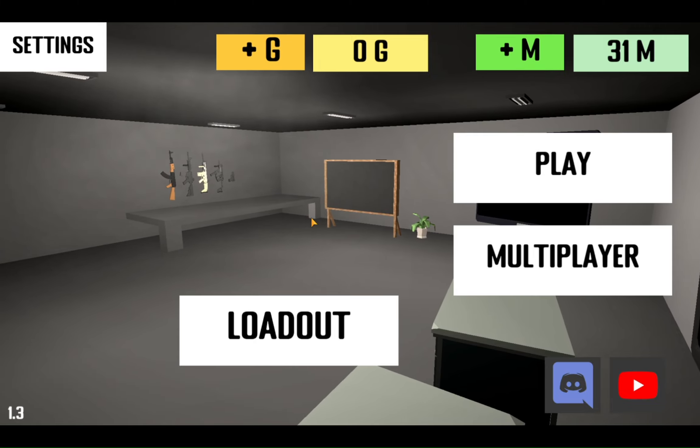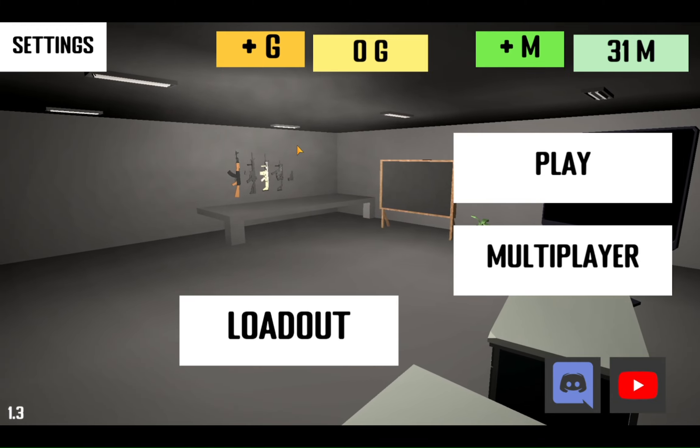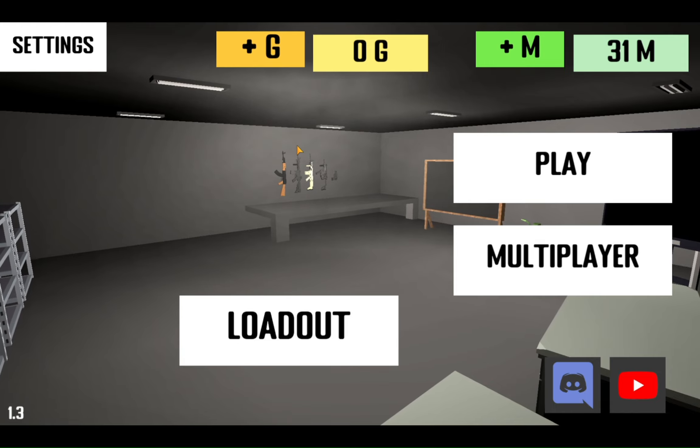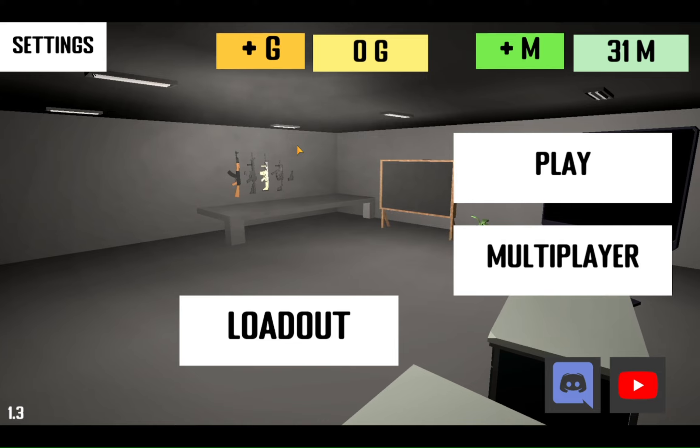I don't know why they wouldn't just update the first game. I'm guessing it's probably coding issues or something. I'm running this on BlueStacks right now. I already set up all my binds, which is a pain because the game crashed multiple times. And I'm running this on the high settings.